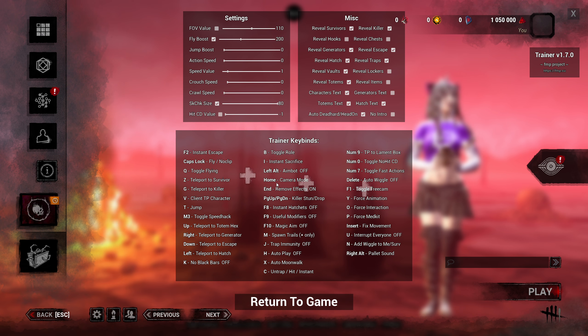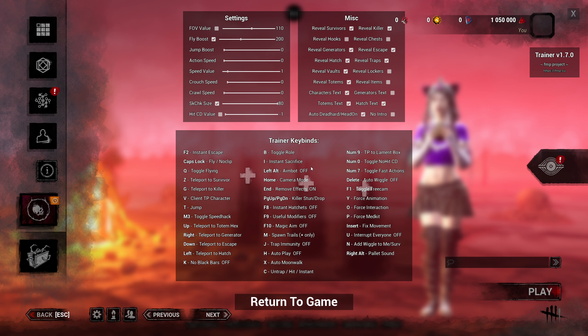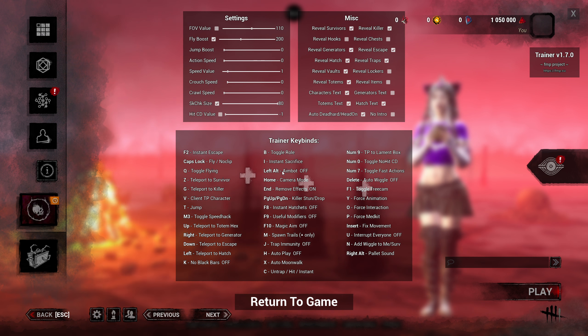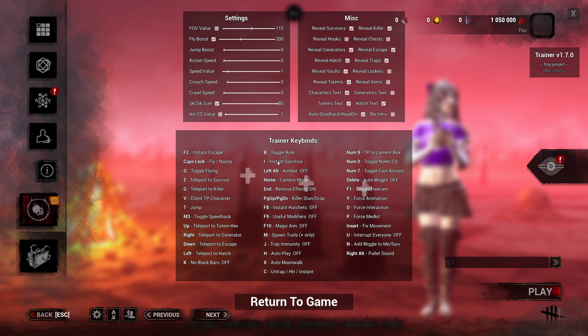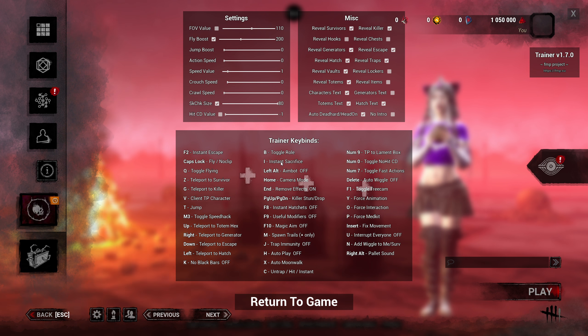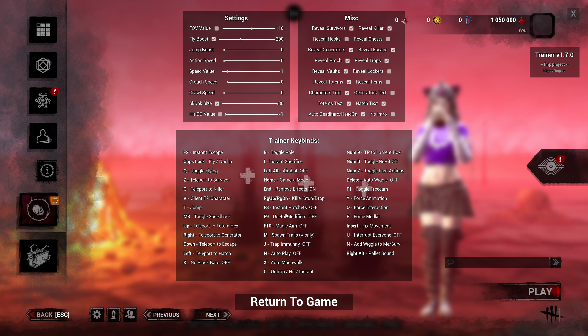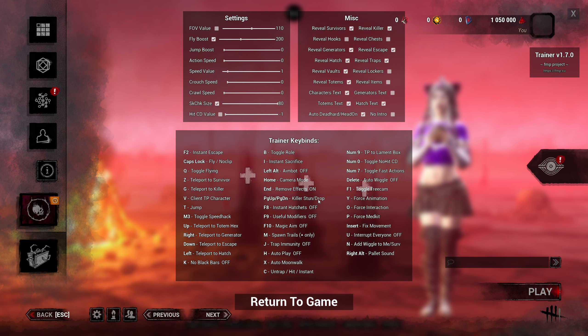Camera mode just gives you some aerial view — not much practical purpose. Aimbot is for the killer side. If you want aimbot as Huntress for hatchets, you would turn that on. Instant sacrifice will kill someone on the hook instantly — say you want to kill someone on first hook, there's your button. I've actually never used it and never really had a reason to.